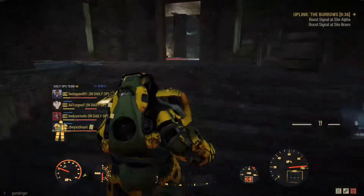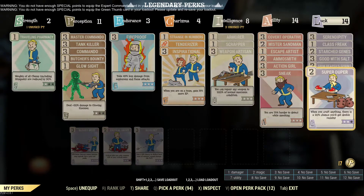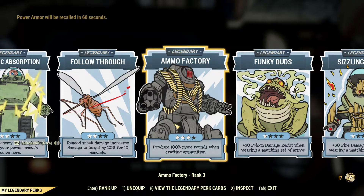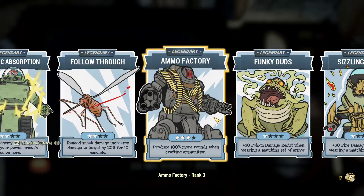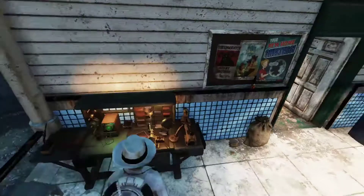I have Level 2 Ammo Smith, which gives me 80% more rounds when I craft. I also have the Super Duper perk equipped, which gives me a chance to double the output every time I craft. In terms of legendary perks, we have the Ammo Factory legendary perk, which gives a significant boost on how many rounds you craft. Currently I'm at level three, which gives me 100% more ammo each time.